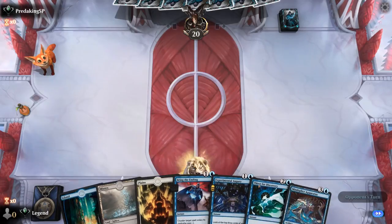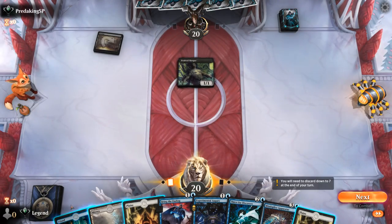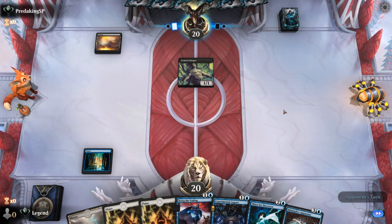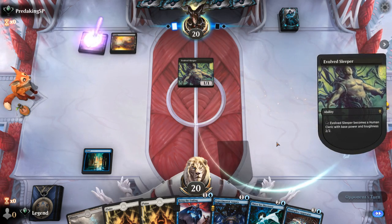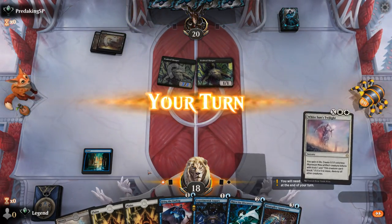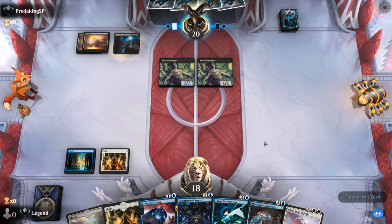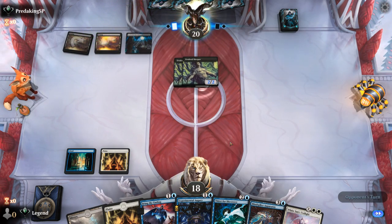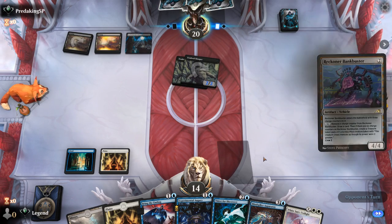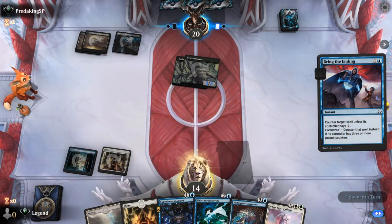We're on the draw, hand seems fine, a bit light on interaction. Turn one Ol' Sleeper is scary — we'll need a sweeper to eventually deal with it. We have apparatus and a bit of card draw to go digging for answers. Opponent levels up, smacks us for two, and plays another Sleeper. White Sun's can eventually clean things up, especially with apparatus giving a discount. Black-White means they might have answers to artifacts. I'll take four — Bankbuster I probably counter with Bring the Ending.